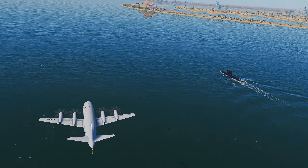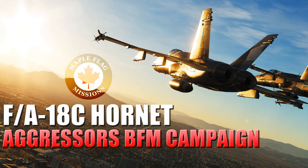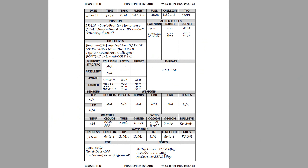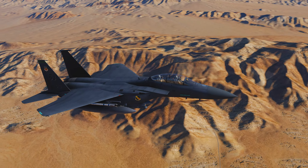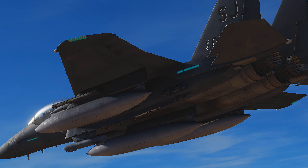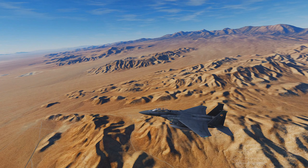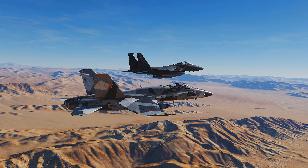Hey guys, we're back in DCS World for another Basic Fighter Maneuvers lesson. Today's video will be lesson number 10 in the DCS Hornet Aggressors campaign by Maple Flag Missions. This lesson will be two separate engagements against F-15E Strike Eagles from the 335th Fighter Squadron. Be sure to follow Raz Bam's F-15E Strike Eagle project at the link listed below. Enjoy the video.